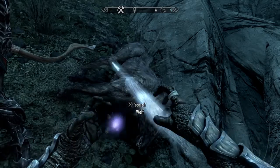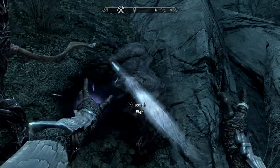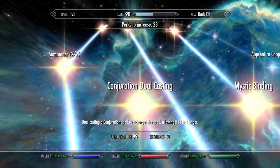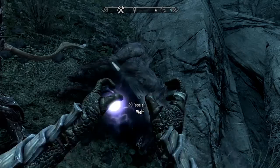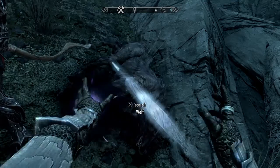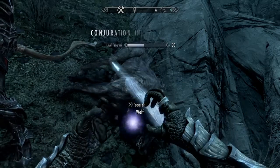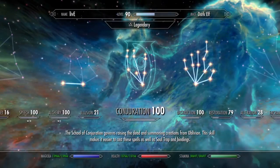This is how you get conjuration up to 100 fast: just keep doing soul trap over and over again. When you get high enough level, use dual casting to level it up even quicker, because the more magicka you use the faster you level. Technically I'm not using any magicka but the game thinks I am — spells cost like a hundred or so.